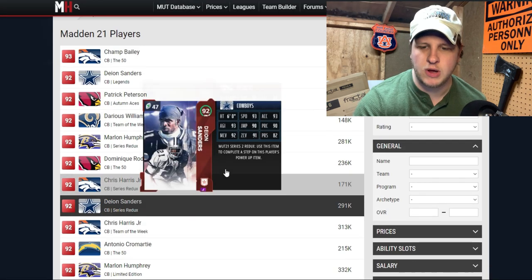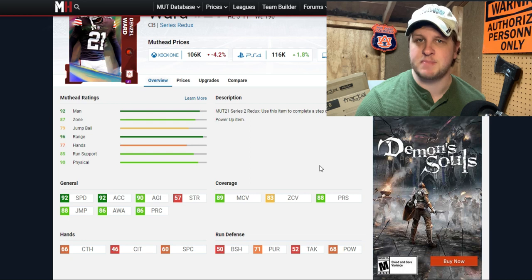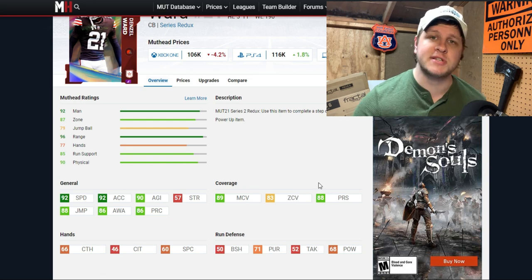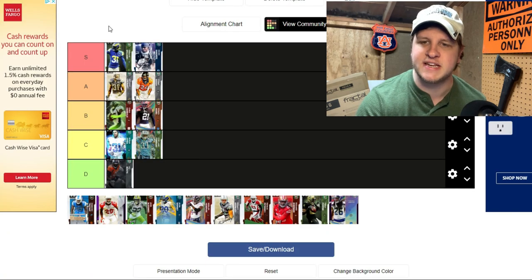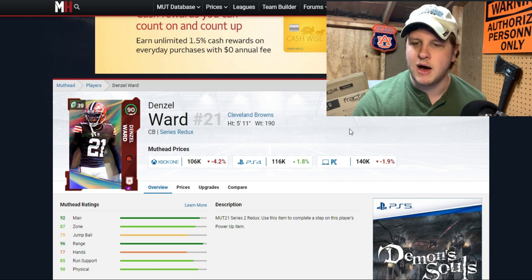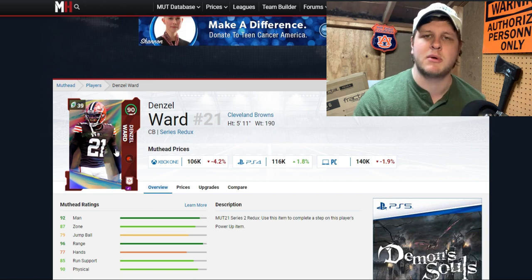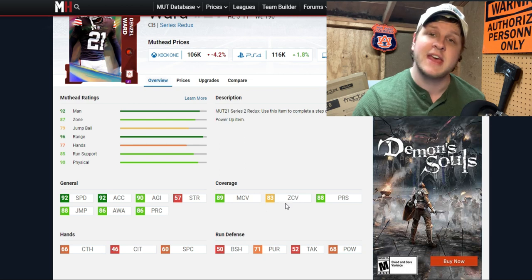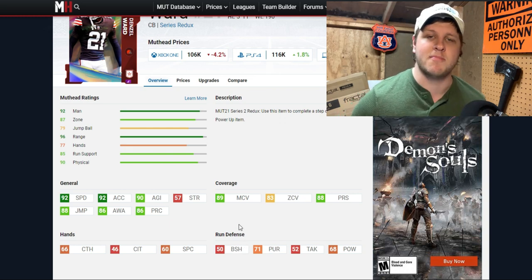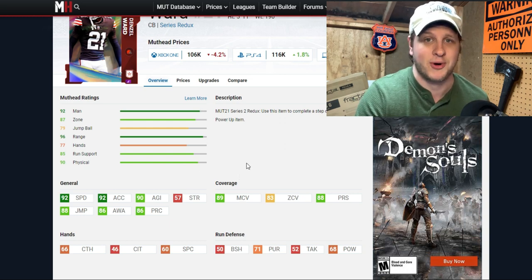Denzel Ward comes in at B-minus. He would have been much higher a couple of weeks ago, but as it stands he's a 90 overall at 5 foot 11 with 92 speed — that pure speed is really nice. However, 89 man coverage is decent and the 83 zone coverage sets him back big time, keeping him in B tier. The 83 zone is especially concerning because even fully powered up with max chemistry you cannot hit the 90 threshold. He's now a Series card so he's a lot cheaper, but still not a top-tier guy.